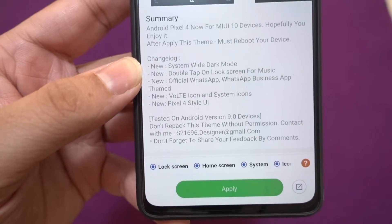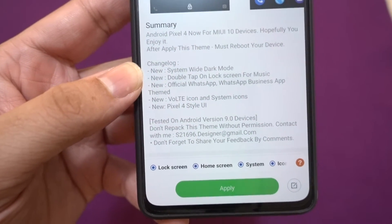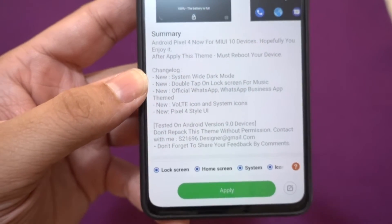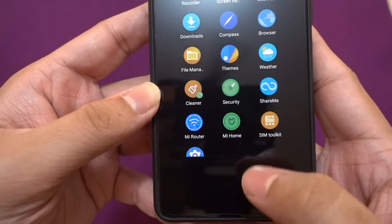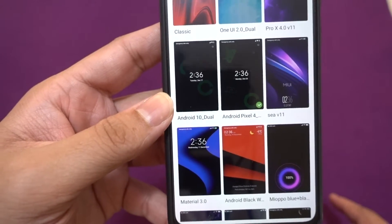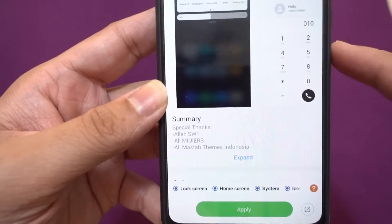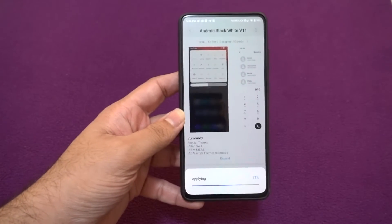The ROM you're using — stable or beta MIUI 10 or 11 — needs to have at least Android 9 or Android 10, and the dark mode option has to be enabled. What used to happen is that any theme you apply and then enable dark mode, you would get the basic stock design for dark mode. I'll show you — like this Android Black theme — as you can see, it has a different type of notification toggles.